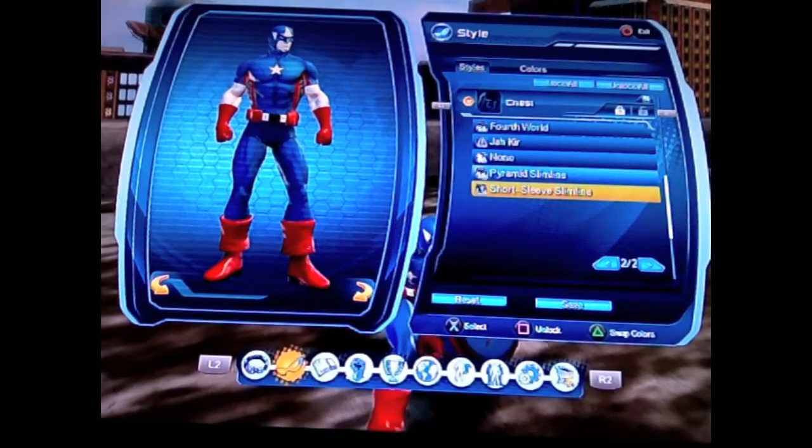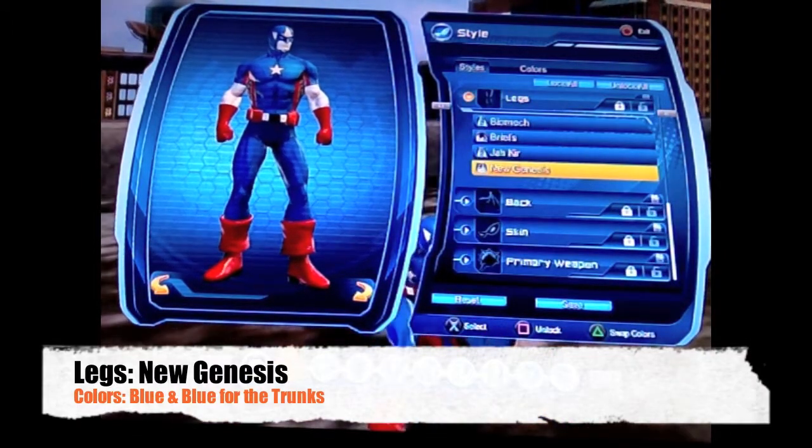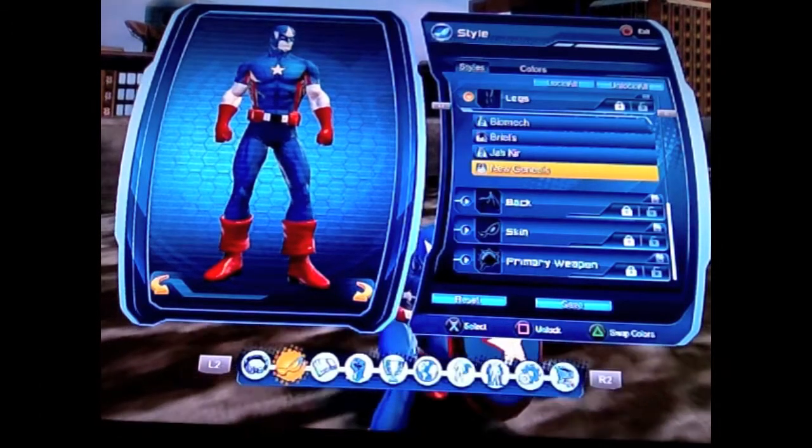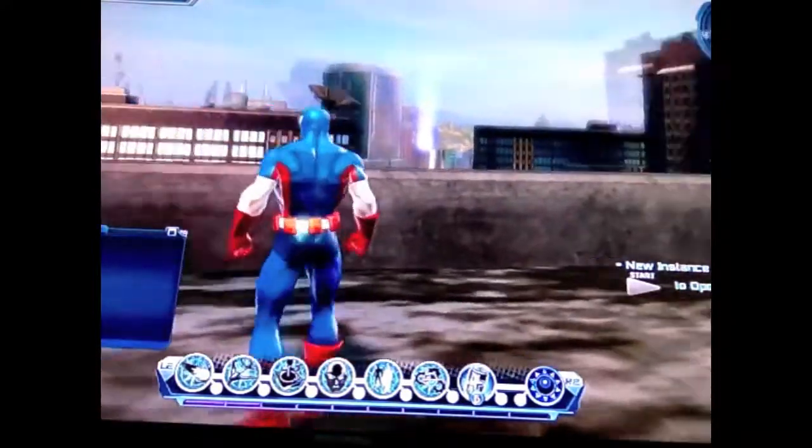The chest is short-sleeved slimline, which is going to allow the white-skinned arms to come through, and you're going to color the chest blue with red on the side and white on the inside.